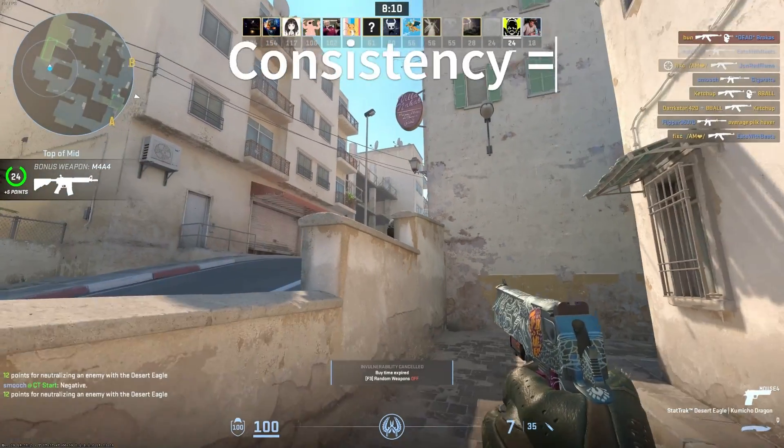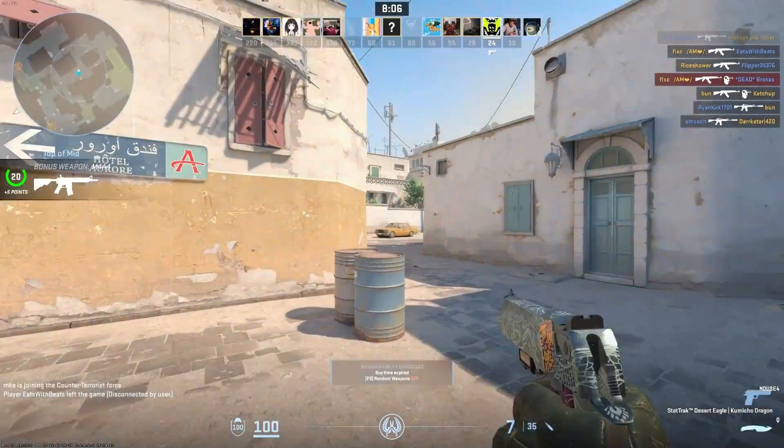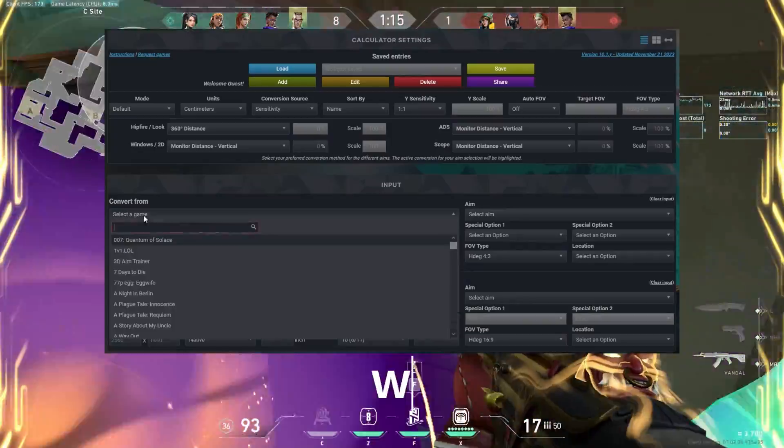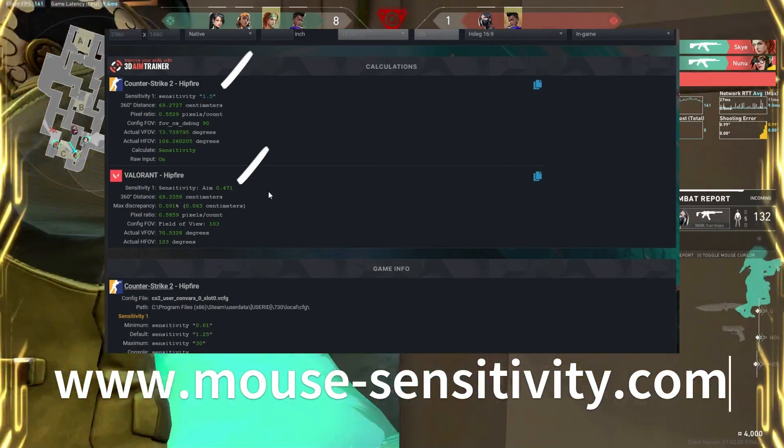Having a consistent sensitivity is very important. Once you find a good sensitivity, you need to stick with it, even on days you are not playing well. When switching between games, use websites such as mousesensitivity.com to keep your sensitivity the same across those games.